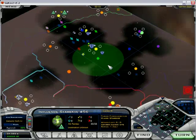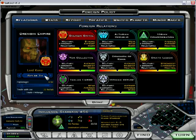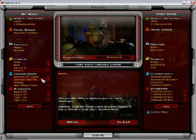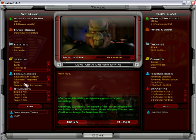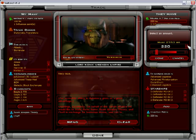Looks like Jurek over here put an influence starbase in my territory. I don't take kindly to that. Let's have a talk with everyone. Let's see where the technology situation has gone. Invention matrix - what can I give you for that? I hope beam weapon theory and chaff. It's pretty easy to take advantage of them in diplomacy.